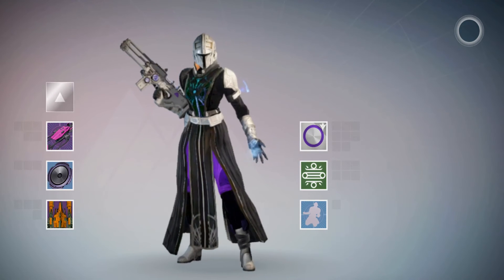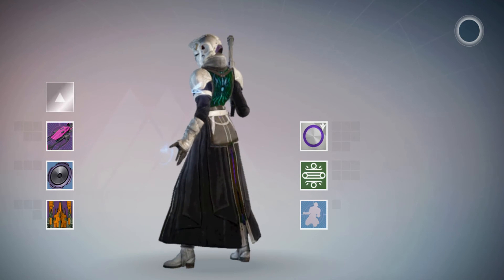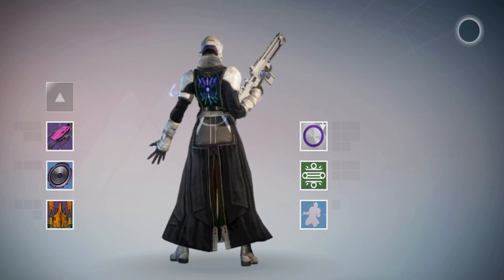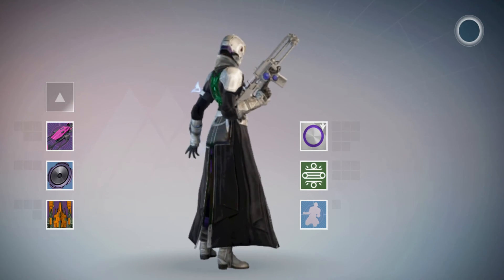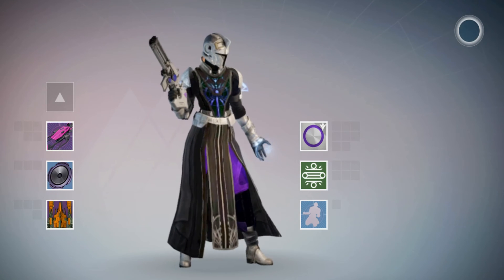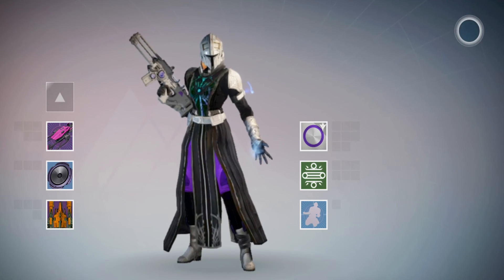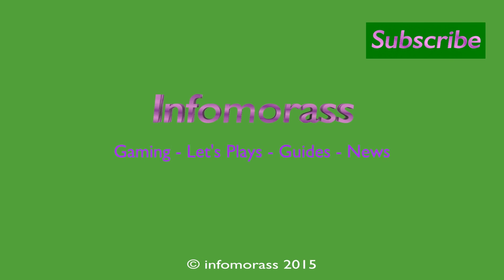And here we are on the Warlock. A very dark coat coming through on this one. I thought the coat would go quite light, but apparently not. So we've got the gauntlets though which are light, and the shoulders — very sort of 80s shoulder pads there I suppose you might say. And helmet too, light with purple trousers. Bye for now.